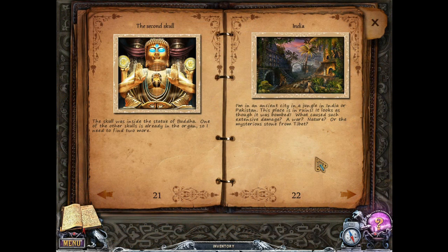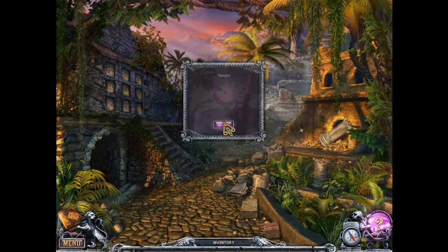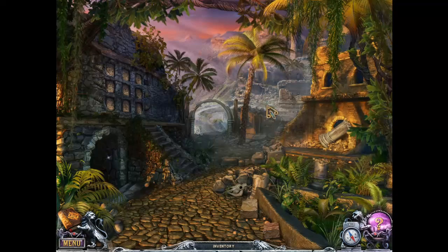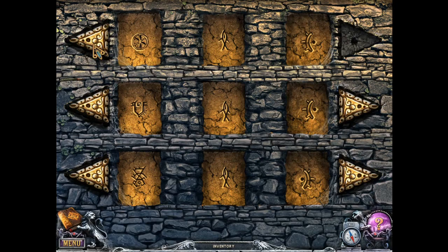India — I'm in an ancient city, a city in the jungle in India or Pakistan. This place is in ruins. It looks as though it was bombed. What caused such extensive damage — a war, nature, or the mysterious stone from India? This place is not supposed to be here.